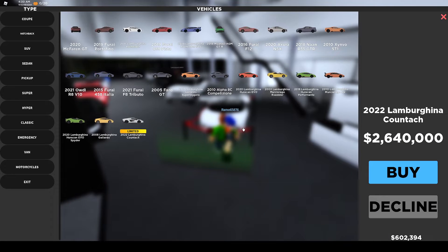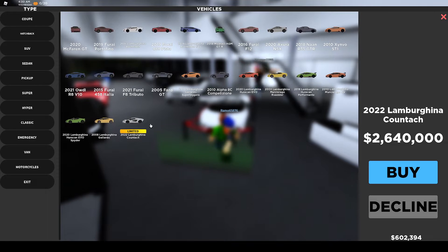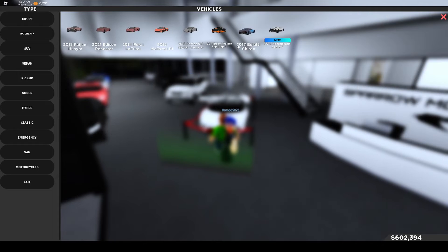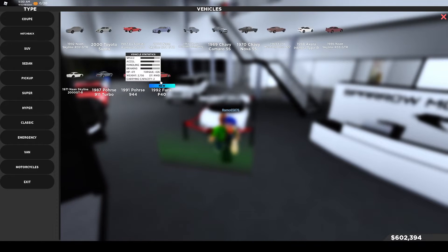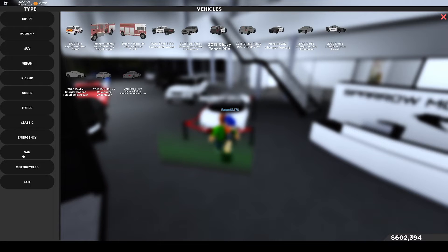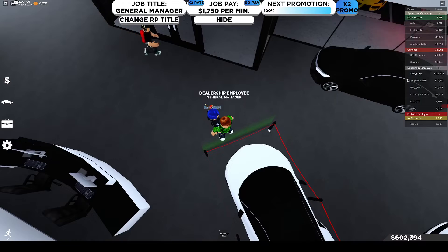One supercar: a 2022 Lamborghini. Maybe it's a remodel, I'm not sure about that. In classics though we have the Ferrari F40, very expensive car. No emergency vehicles, no vans, no motorbikes, and I guess that's it.